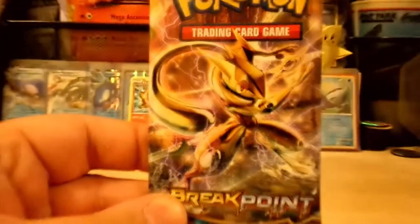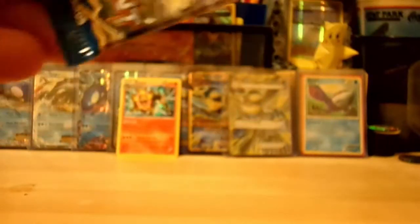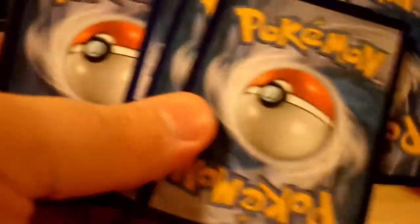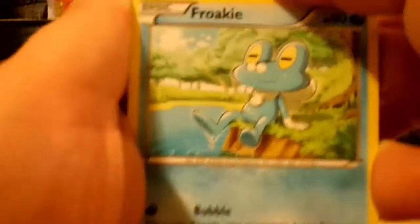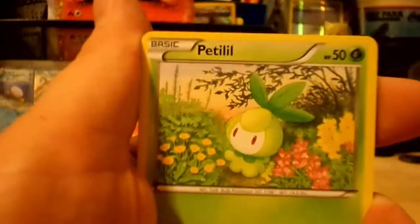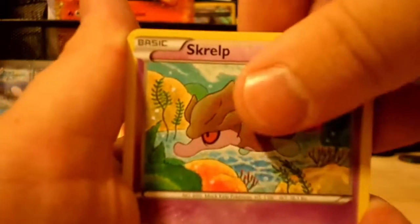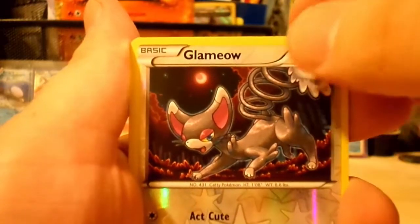Next up, another Greninja Breakpoint pack. We start off this pack with a Ferroseed, an Electabuzz, a Froakie — this Froakie looks a little weird to me, comment down below if you guys feel that way, that doesn't look like your traditional Froakie right there — a Petilil, Scraggy, Palpitoad, Cricketune, Luxio, and a Glameow Reverse which is just a common card.